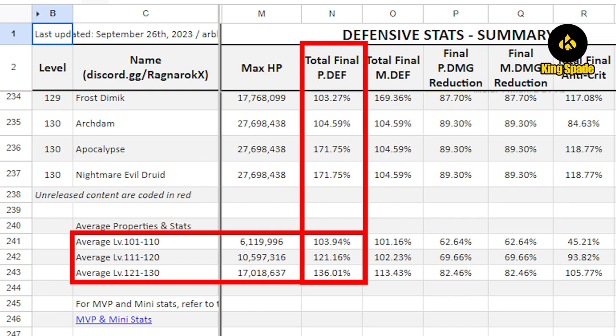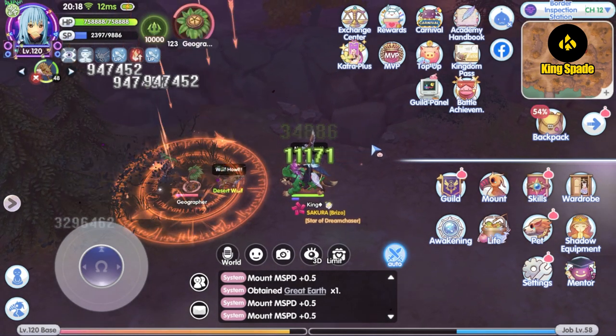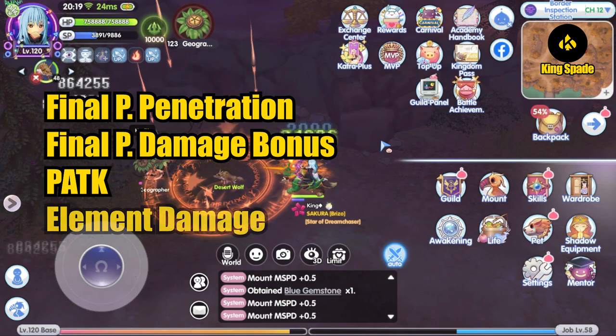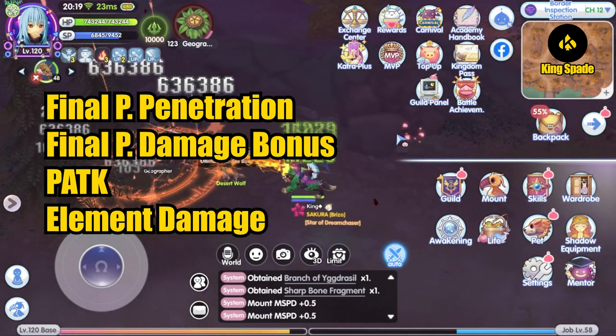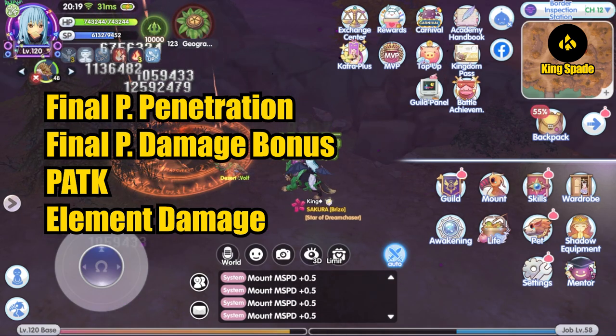As a penetration build, I need to find ways to increase my ranger's penetration stat every time the game introduces a new version, just to maintain damage output. The same applies to crit builds — you need to keep increasing your final crit stat as monster anti-crit stats grow too. With limited resources, it's hard to increase all stats: physical penetration, final physical damage bonus, physical attack, and element attribute damage. For me, I can't do it all, so it's easier to focus on one stat at a time.